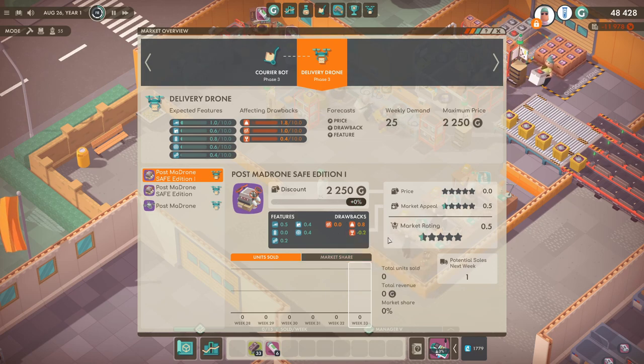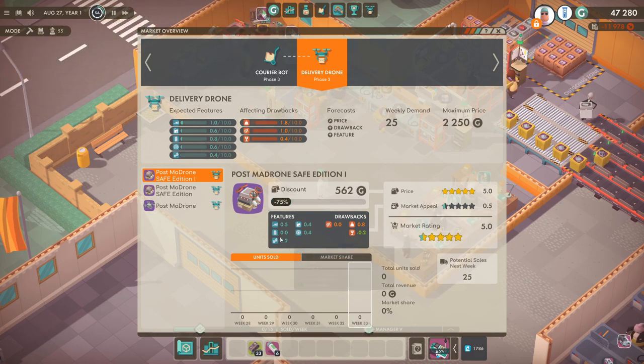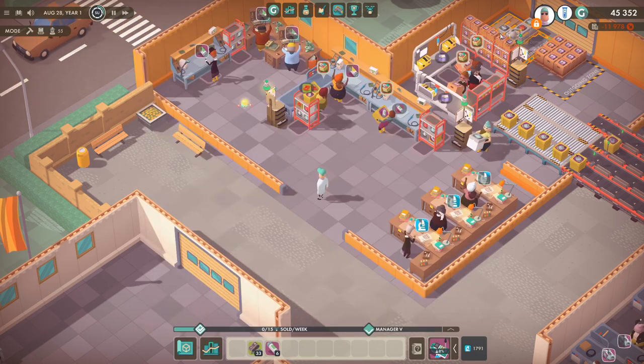So the market rating - this objective isn't actually dealing with market appeal at all, it's literally just the market rating. So we can put the price all the way down and that will give a market rating of 5. As long as you've got 15 items to sell then that's the objective done. You can stack up the 15 items, discount it all the way and just do the objective straight away, but for now we need to sell some so we're going to put a discount of 30% and get the sales in.